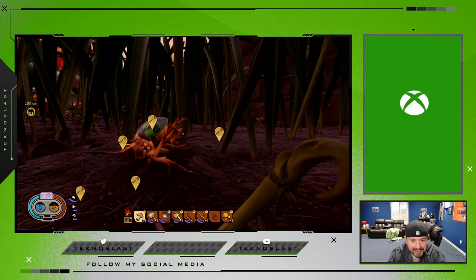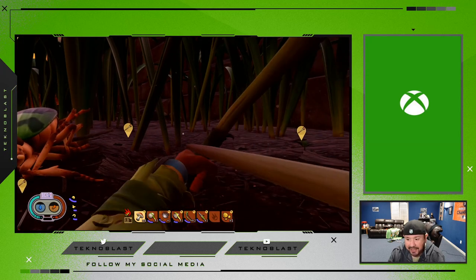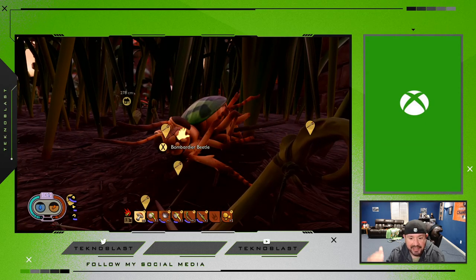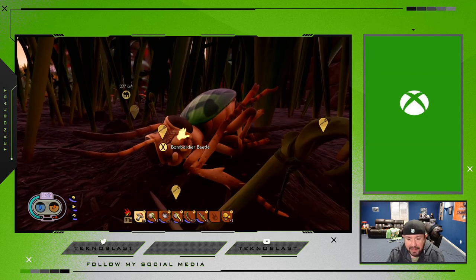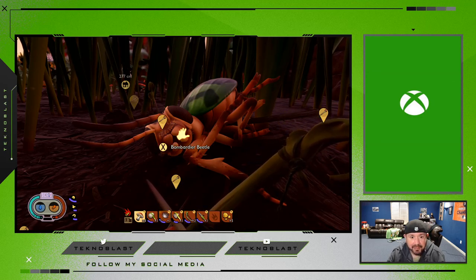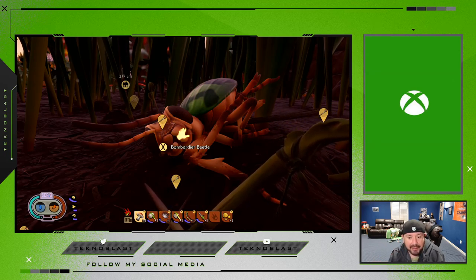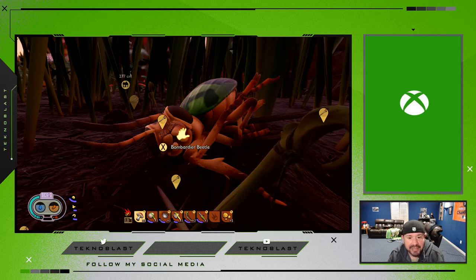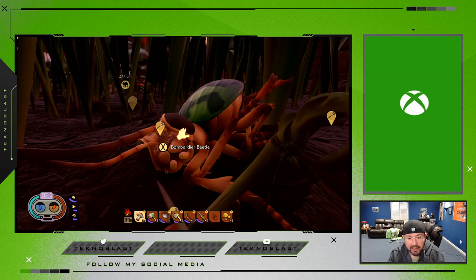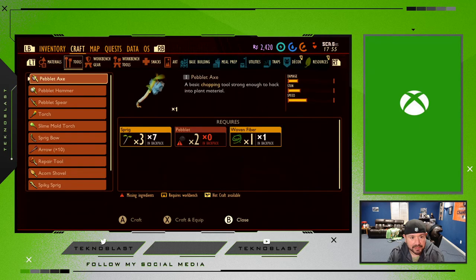I finally beat this beetle and I'm telling you, it is not easy. I started with 80 arrows and have 20 left, so it took about 60 because I was missing and he was recharging. What you gotta do is hit him with arrows, let him chase you, try to get him stuck between these grass stems, and hit him as many times as you can. Don't let him back away too much or he'll regenerate, but once the music dies down go back and peg him again and he'll come after you with his health still going down.